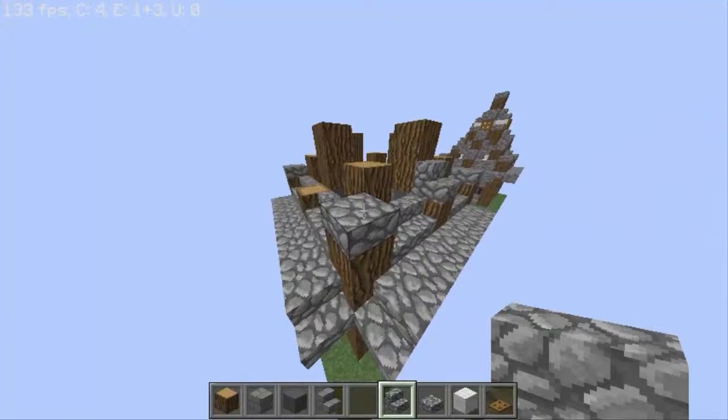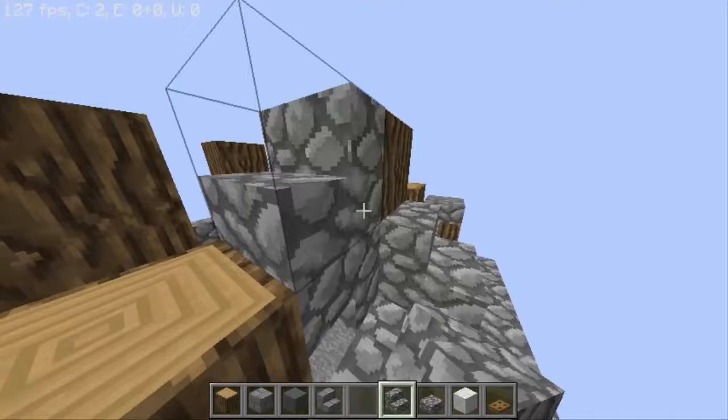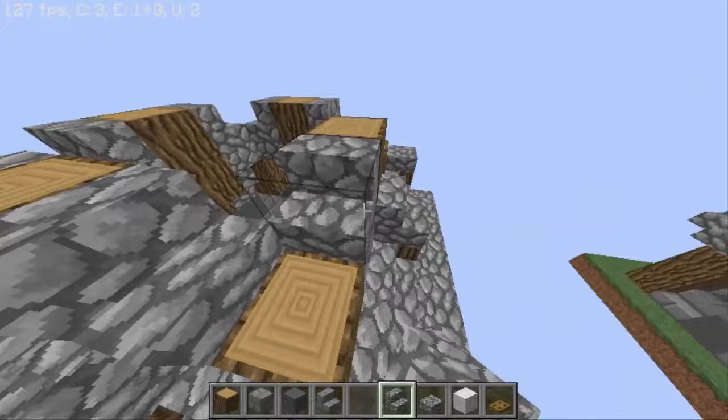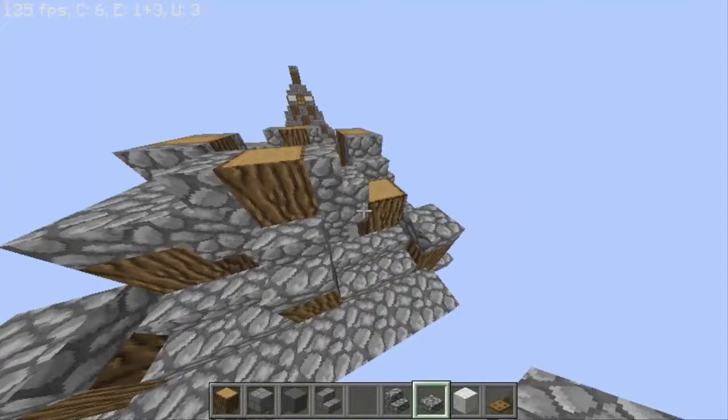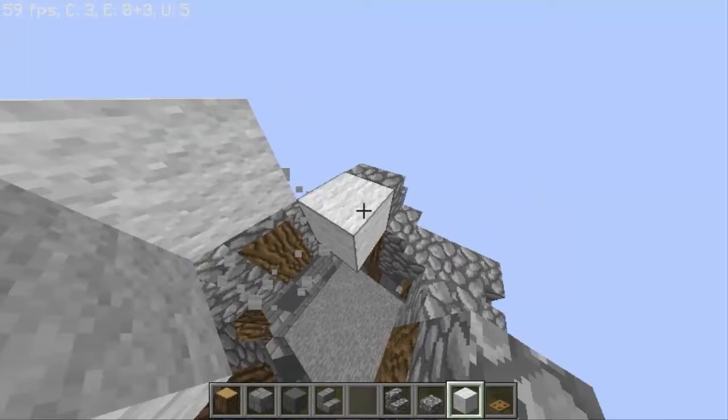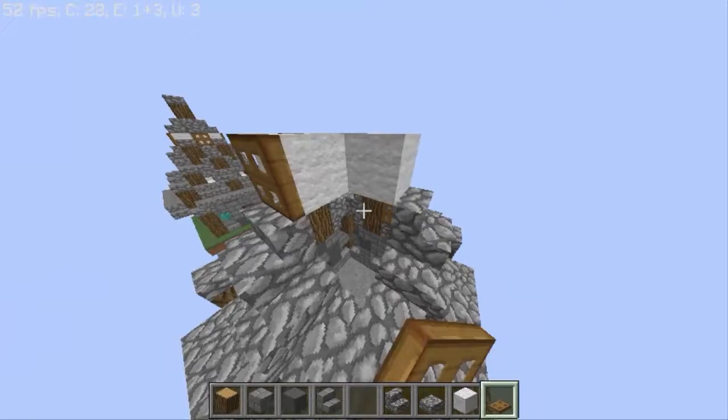Place a stair like this, place a stair right here on every side, and one like this on every side. Now place slabs on top of this.